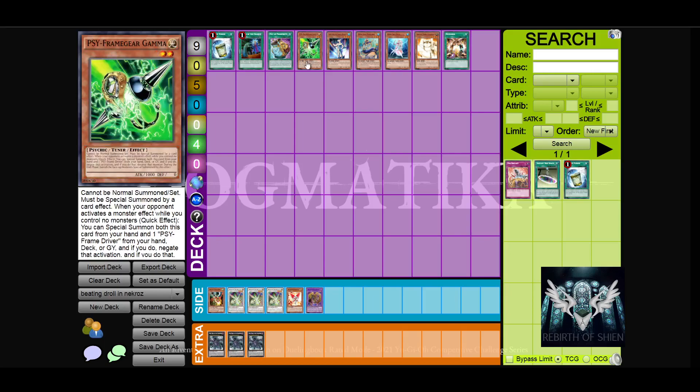Gamma is excellent in Necroz because specifically all your searchers are monsters that you discard. So every time you search with your Necroz cards — and that is why you do your Necroz searches as the first thing in the turn — you Gamma the opponent's response, and then you get a full Hauka Fibrex combo, or you could go into any Synchro 8, which is really practical.